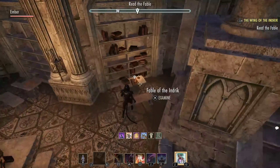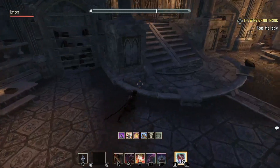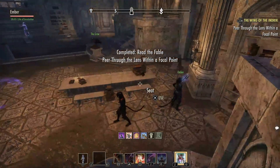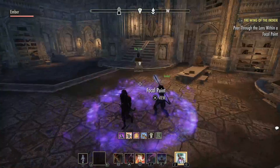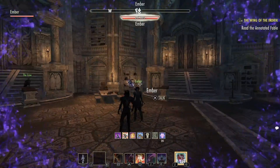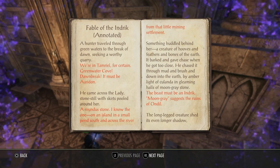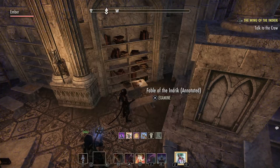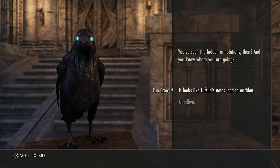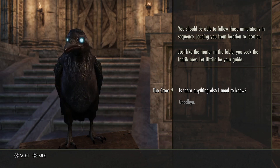So I guess this here — Fable of the Indric. Do these ones have fables too? Are they just not out yet? Fable of the Indric — I'm not actually going to read that. Now, under the focal point and peer through the lens. Focal point — peer through the lens. I gotta read it again after looking through it. Oh, there's more stuff in here — that's kind of cool. Too bad I'm not a book person. Old Sild's annotations will tell you where you need to go. They're going to make me read. You've seen the hidden annotations then — and you know where you are going? See, we're going to Aldrian. You should be able to follow those annotations in sequence, leading you from location to location. Just like the hunter in the fable, you seek the Indric now. Let Ulfzild be your guide.